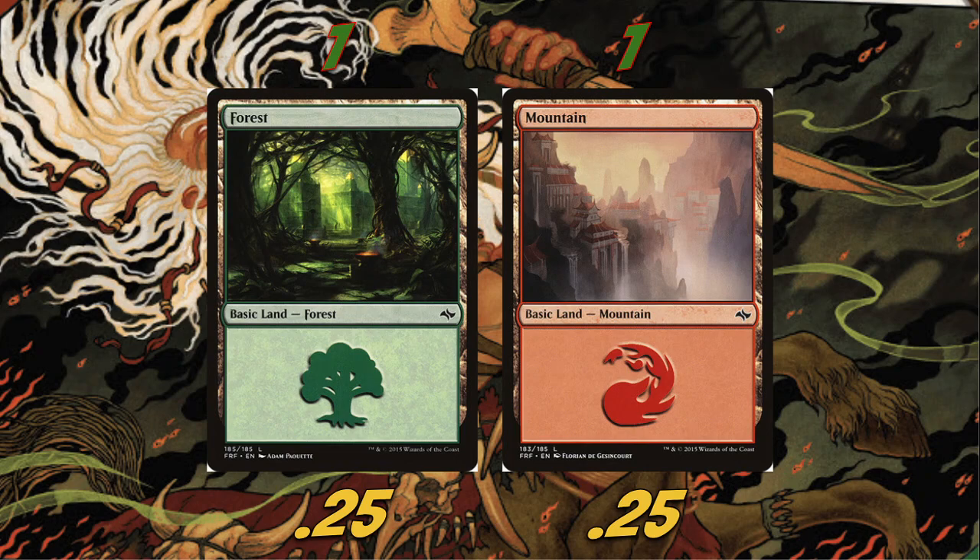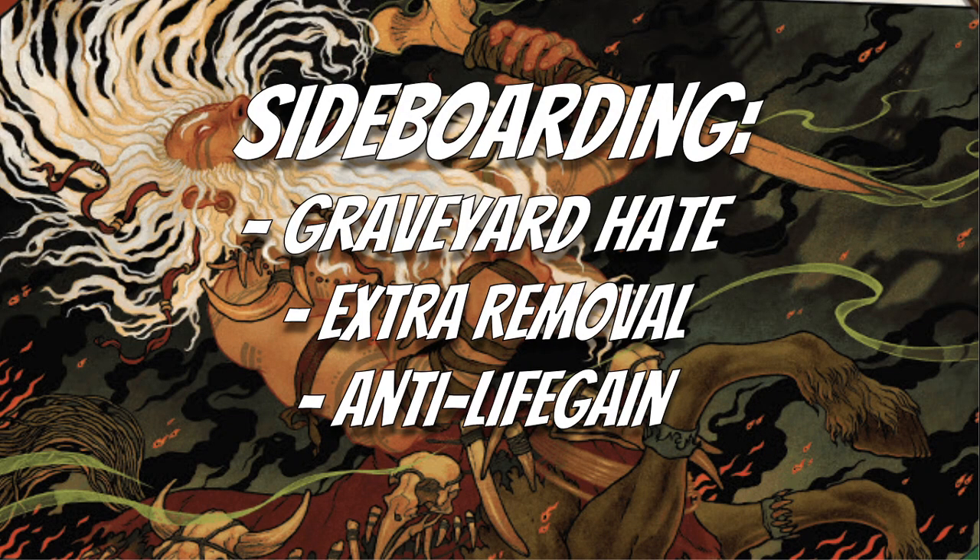For sideboarding, we want graveyard hate — Tormod's Crypt and Grafdigger's Cage are the best options. Tormod's Crypt is also great because it functions as hate for the Amalia combo. For extra removal, Abrade and Rending Volley are fantastic. We'll also want some anti-life gain for the Amalia combo, so I'd personally play Rampaging Ferocidon or Roiling Vortex, which is also really good against the Quintorius combo deck. The exact list and sideboard will be linked in the description.